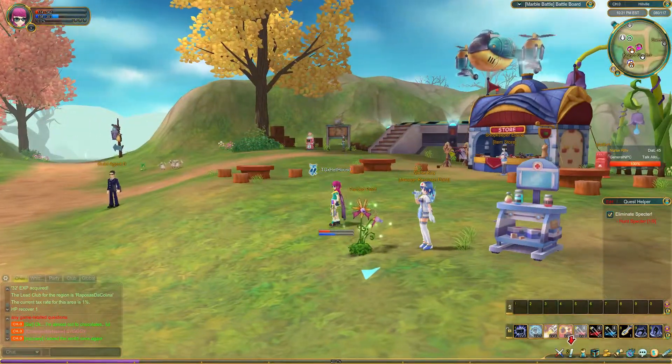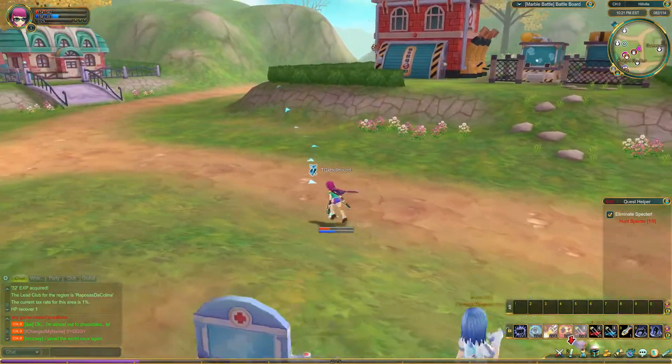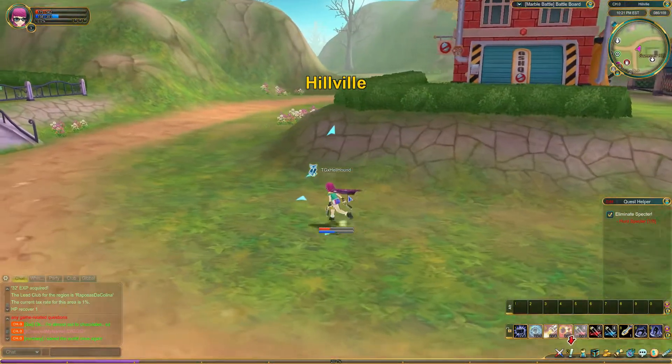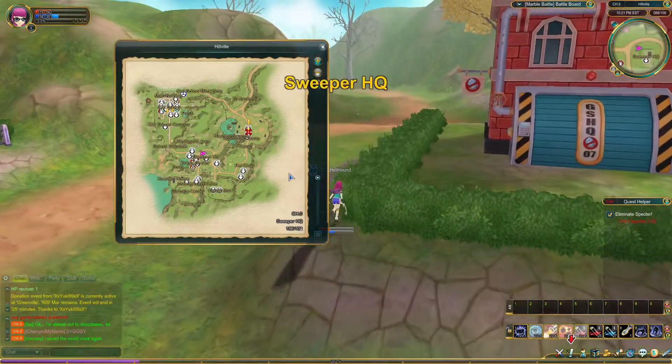As you can see, the environments are different — that's a good point. We were just in a scary graveyard forest thing, and now we're in this countryside area. If I go onto my map I can click to move, which makes it easy.